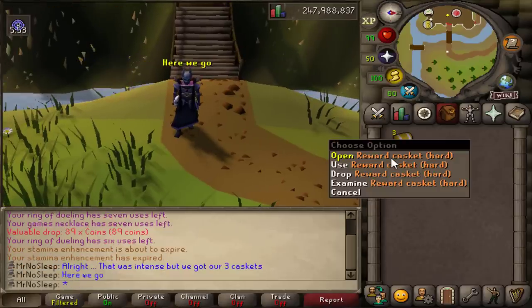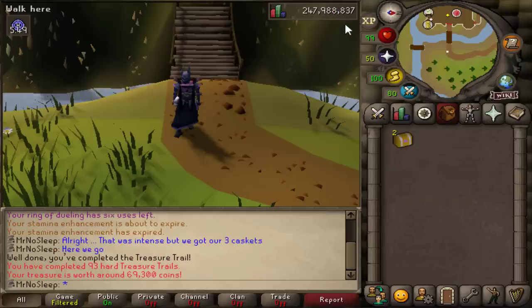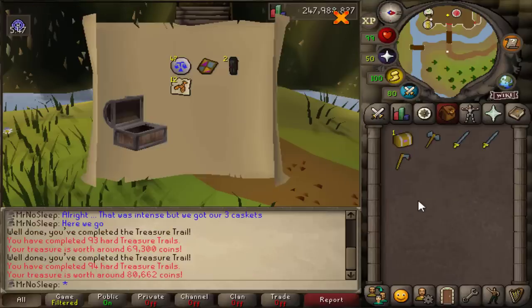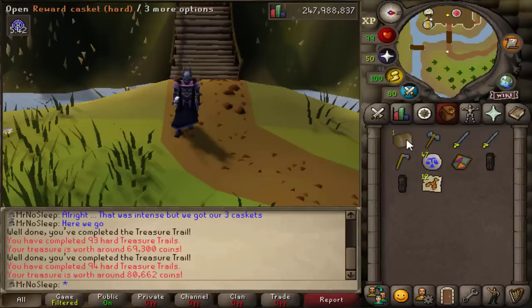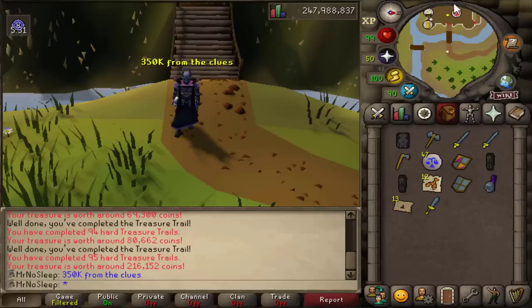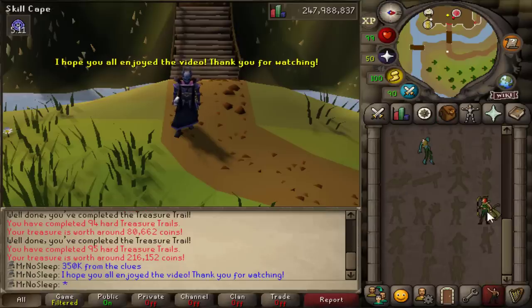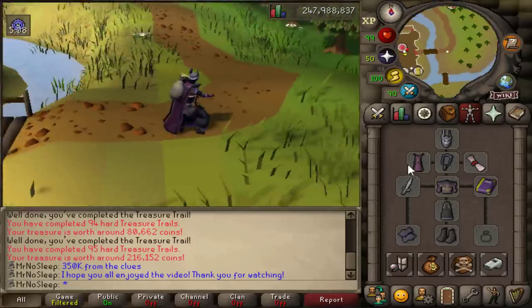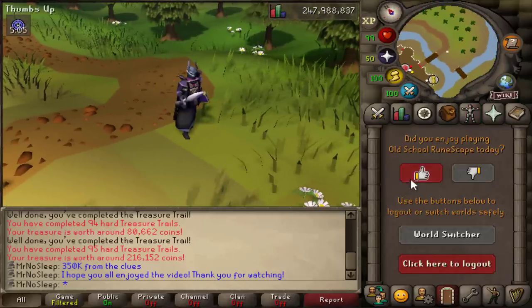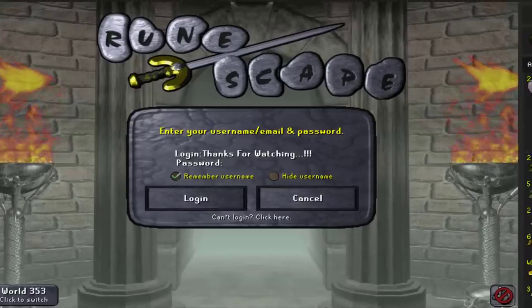Three hard clue caskets — let's see what we get. The first one comes out to 69k, the second to 80k (that shield I already had so it won't help with future clues), and the third being 216k. So just about 350k from all the clue scrolls. The anku loot was pretty good as well — I'll go ahead and show that on the RuneLite tab. I did forget to add those black robe tops in the price check, but that was only about 15k.